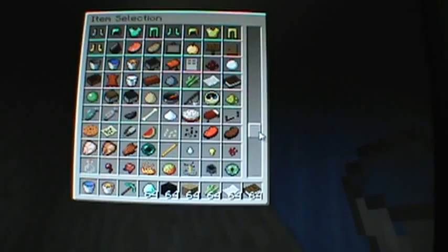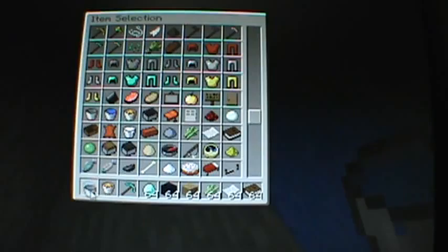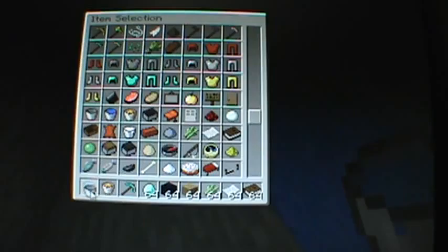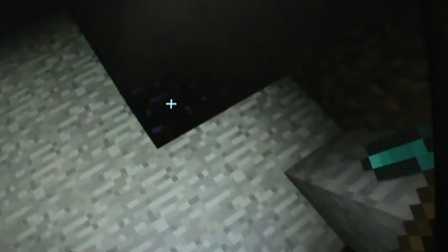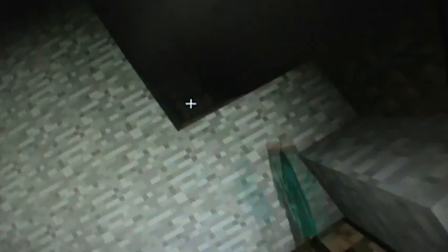So then you put the water on the side — right here, or right there — just to make the obsidian. You just put it and let it flow over. Of course if you were on survival your bucket would have emptied, but I'm on creative so it didn't. Then to pick it up, just go over to where you placed it and right-click like you would to put it down, and then pick it up.